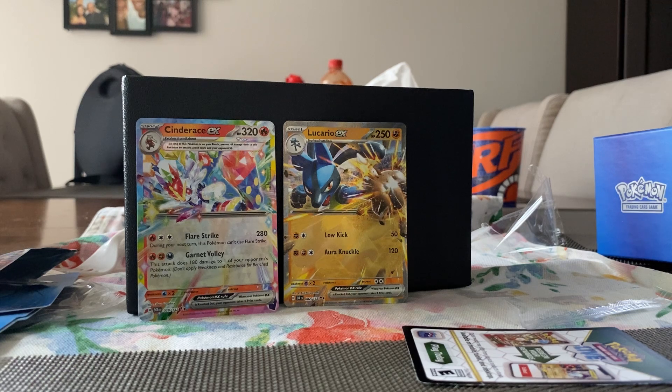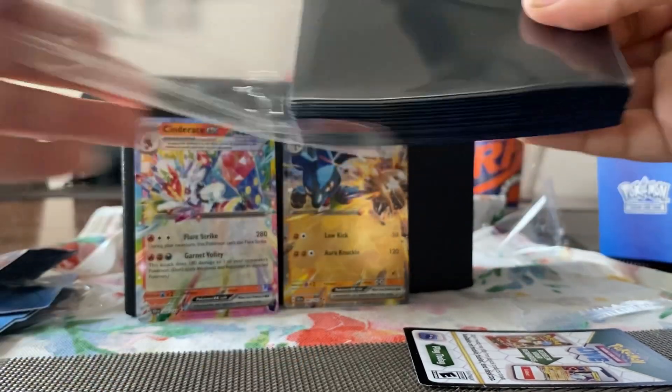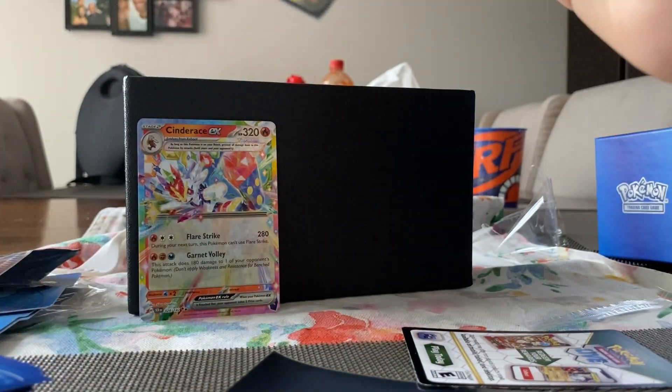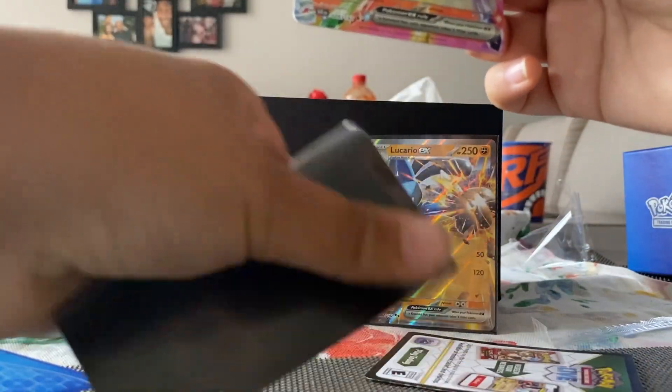The next thing I'm going to do is open the sleeves and sleeve up the EX cards — my pulls. These sleeves are really good, I think there's 65 of them. Sleeving up Lucario EX and Cinderace EX.